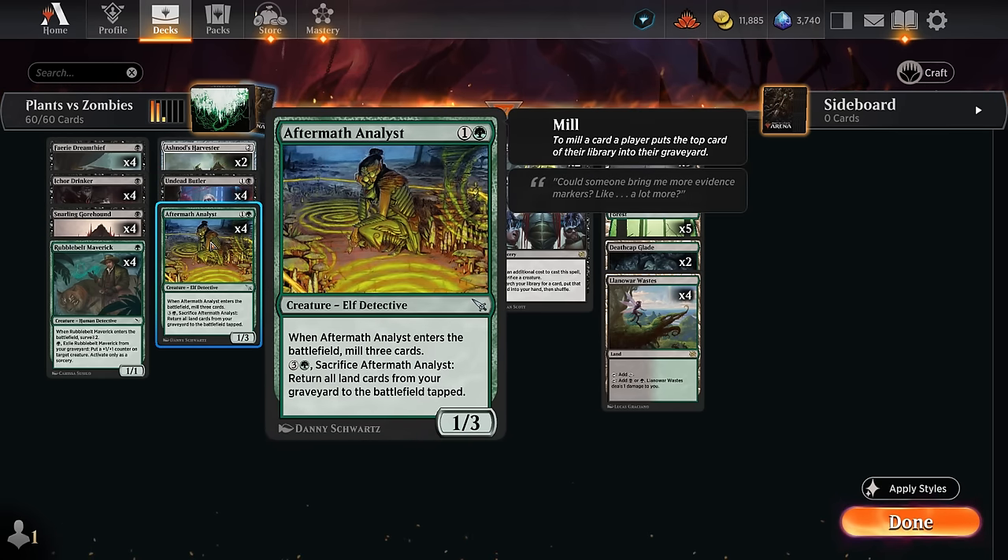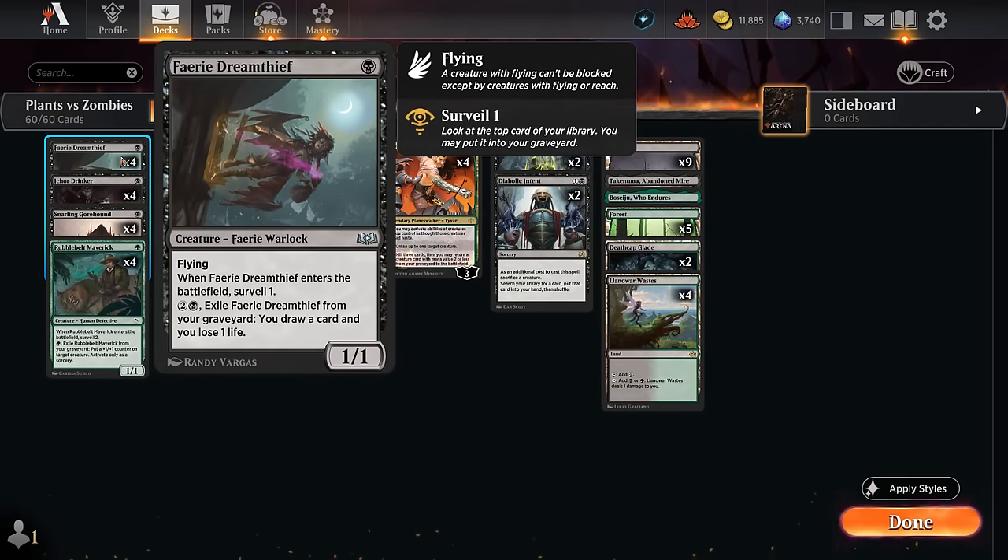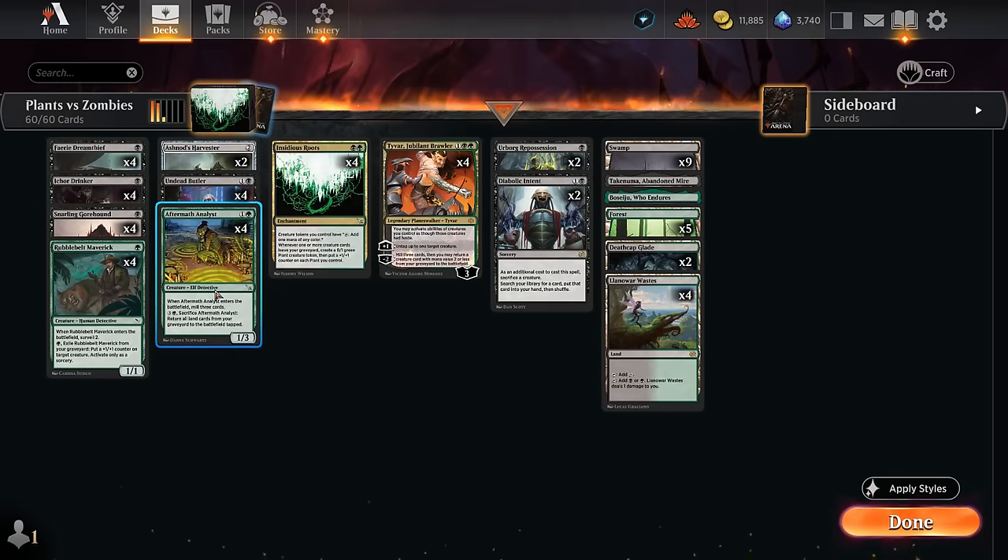The Analyst mills three when it enters as a 1/3, and for four mana we can sacrifice it, returning all land cards from our graveyard to the battlefield tapped. That can give us a bit of a mana boost, making it easier to exile Dream Thief from the graveyard and cast some of our other more expensive spells.